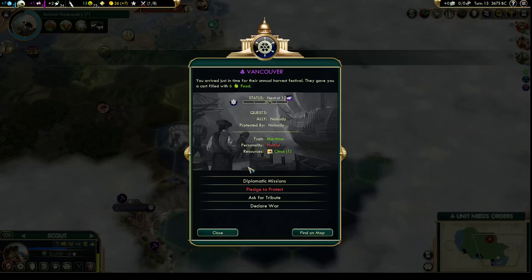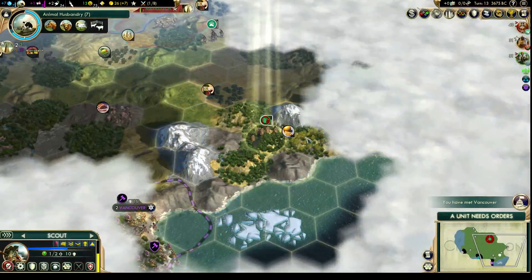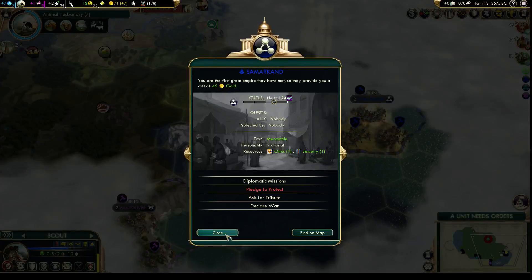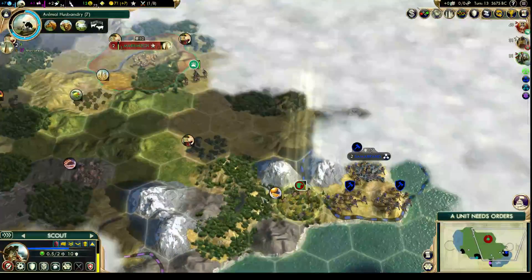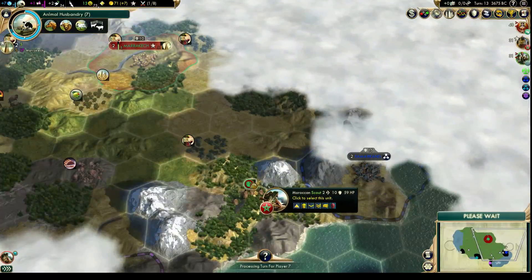Oh, Vancouver — six food! And I think that's another city-state over there. Let's not crash — this is like turn 13, I don't want to crash the update. We've met an awful lot of mercantile city-states, so I guess that'll be good for happiness. I would have preferred to have met a religious or a cultural city-state. But let's keep going around and see what we can find.